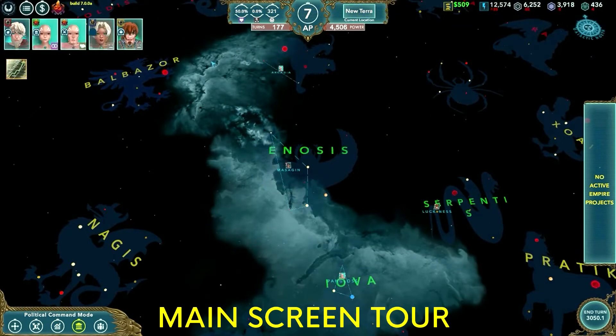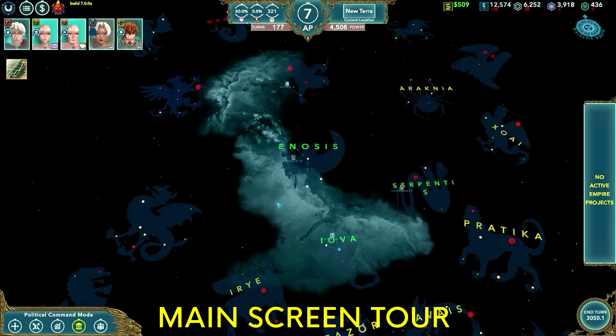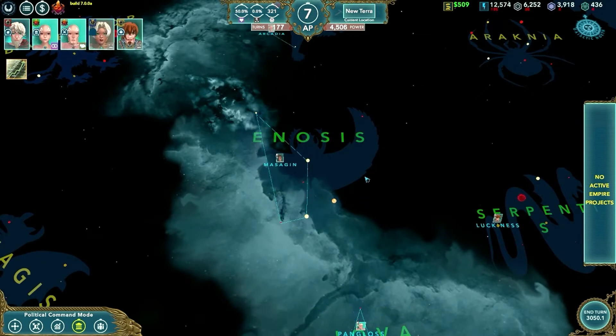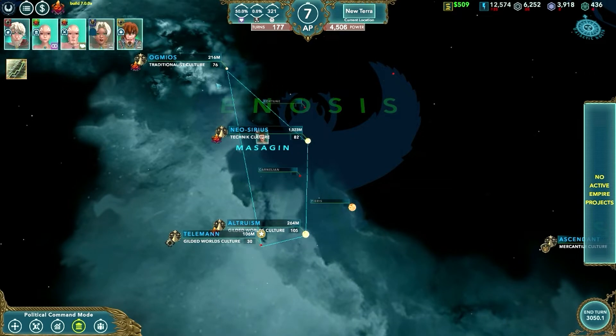Now, we're looking at the main screen. To zoom in, use your mouse to zoom in and to zoom out do the same. As you can see, the quadrant is separated into what are called constellations. Enosis is a constellation — this is typically where your home planet is, which is New Terra. As you zoom in, the details of the constellation will zoom in, and this is called a province, which is the largest unit of organization in Alliance of the Sacred Sons. They are aligned into a province, then systems, then planets. You have a Province Viceroy, then a system governor, then a planetary governor.